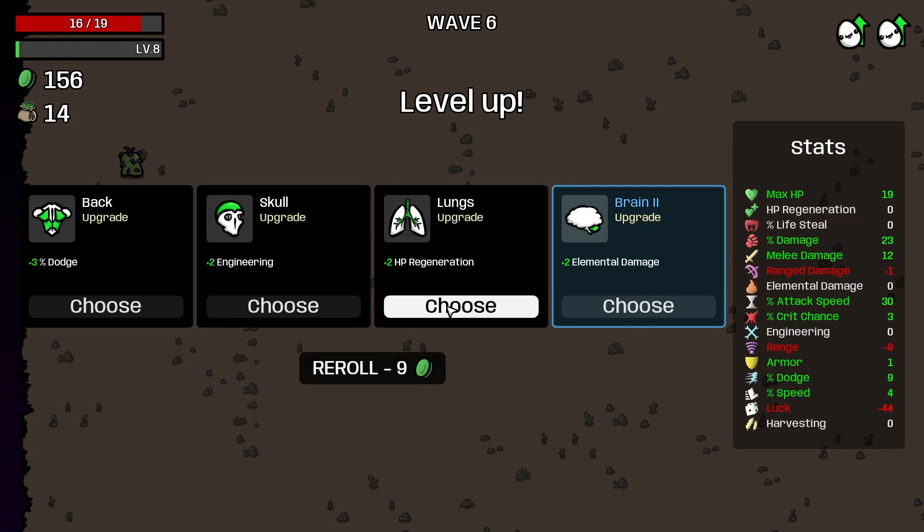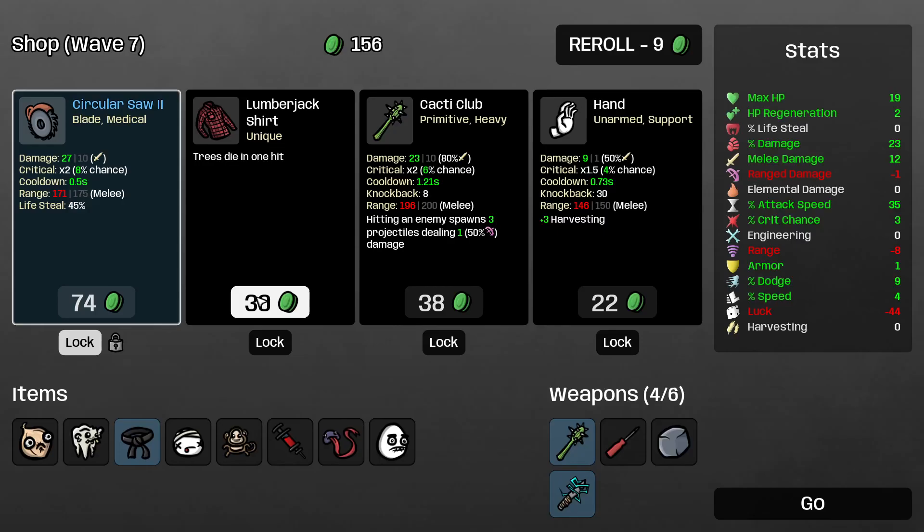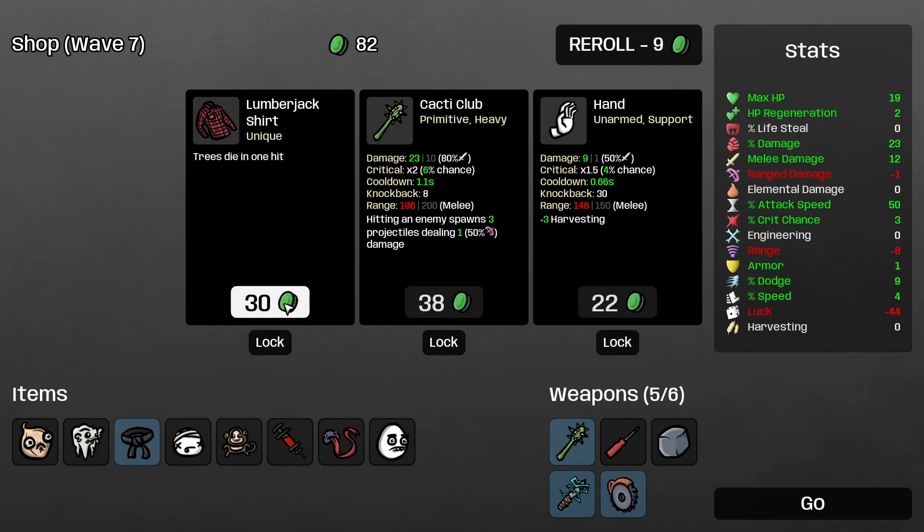I'll get some HP regen because I don't think elemental damage is gonna be all that good for us. Attack speed is probably gonna be good for us — it is at plus 30 at the moment, but we can get that all the way up to plus 60 if we just had two more weapons. A lumberjack shirt! Circular saw! Definitely — lumberjack shirt, obviously.